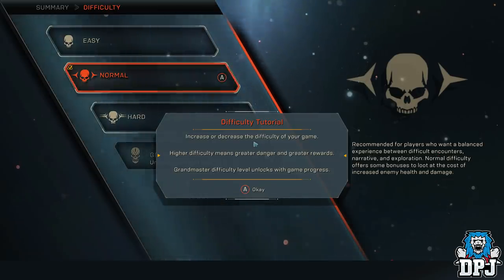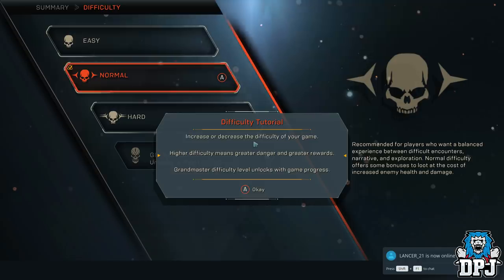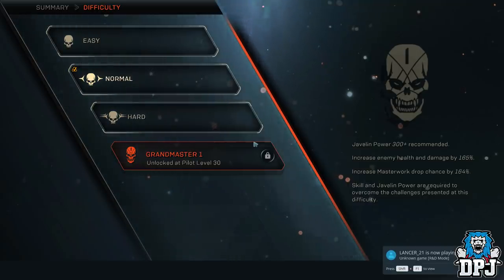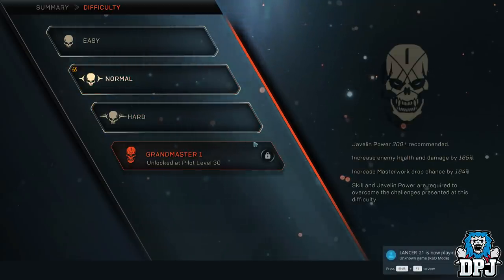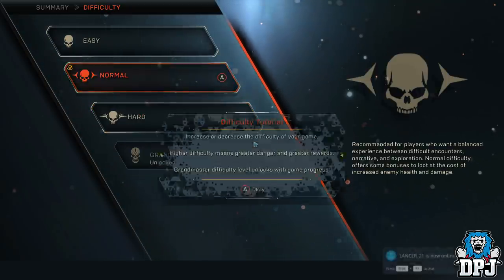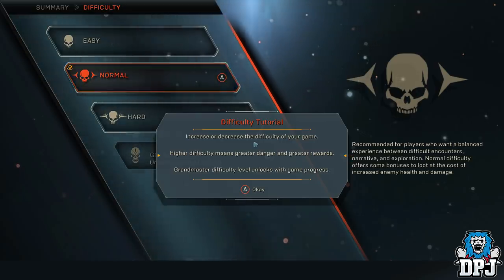Each activity you choose to take part in has a difficulty setting: easy, normal, hard and grandmaster — which is a real challenge. The harder the difficulty setting you complete the mission in, the better the rewards will be. You can see the percentage increase in loot drops with the harder difficulties, but these require full coordination within your squad, using combos of attacks to be even more efficient in taking down harder enemies. Loadouts will be vital here with support classes definitely needed. But yeah, the harder you work, the more you are rewarded and the better that loot will be, in turn helping you level up faster and get that overall power level quicker.